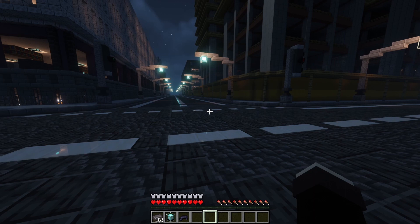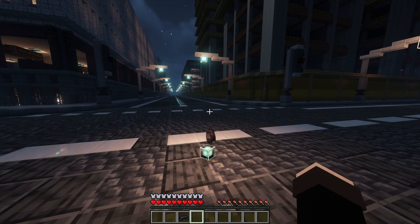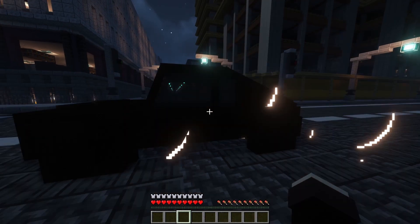Batman has become almost inseparable from his iconic Batmobile, which is why I added it into the game. Simply throw down half a stack of netherite, a beacon, and black dye, and the Batmobile will be summoned.